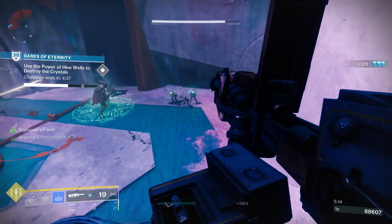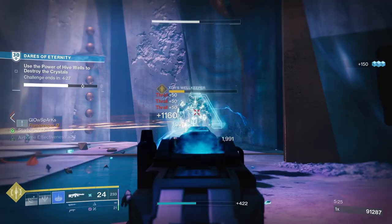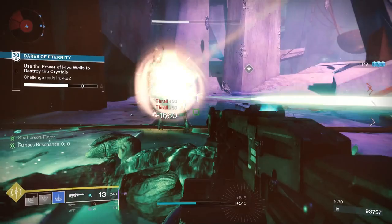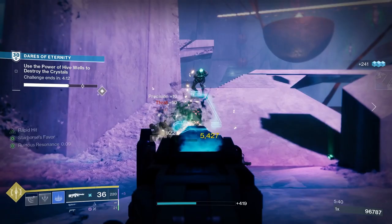Terminus Horizon is a decent machine gun with some great perks available. Unfortunately, it doesn't have Autoloading Holster, which is a big shame for a machine gun. It does have the possibility of Triple Tap or Rapid Hit, which can make a big difference. Also, it's got the brand new perk from Season of the Seraph called Target Lock, which has been making headlines this season. It increases damage the longer you focus on a target, building up stacks until you get a 40% damage increase — that absolutely melts bosses.